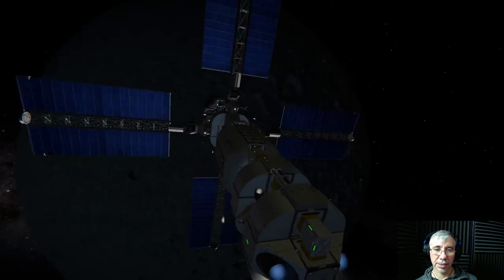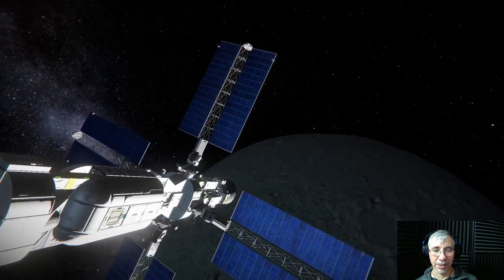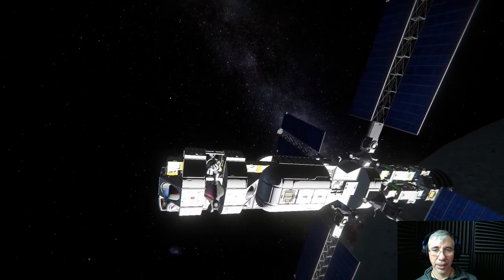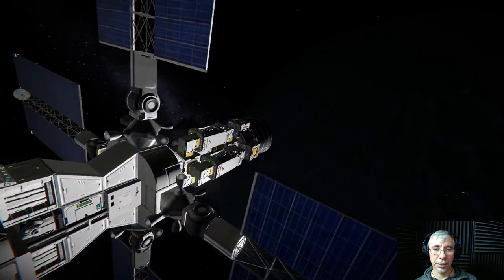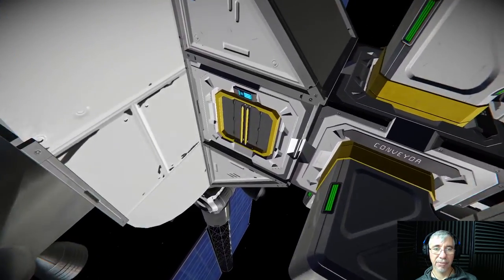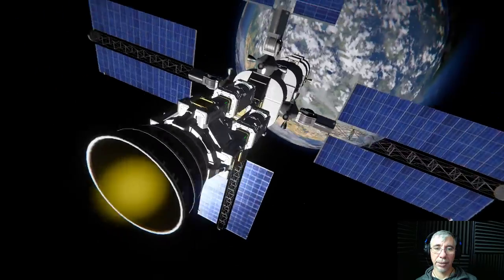So that's the Deep Space Explorer, but that's not the subject of this episode. I just wanted to show it — I needed to get away from the moon and I chose this vehicle. You'll find it in the workshop if you want. From the exterior you have access to the generator, and the ship has four hydrogen tanks.